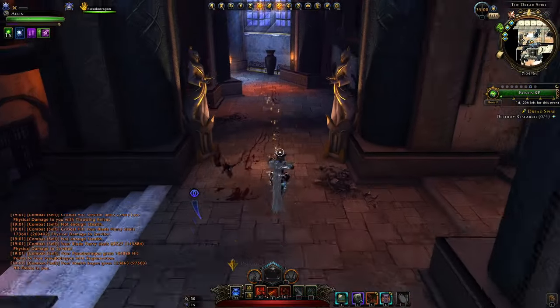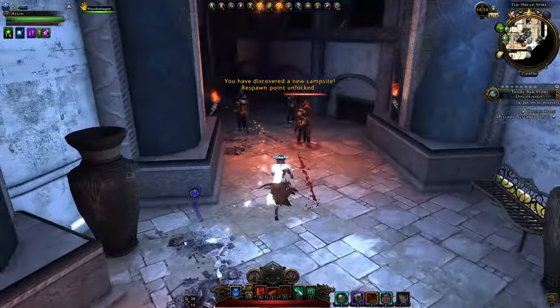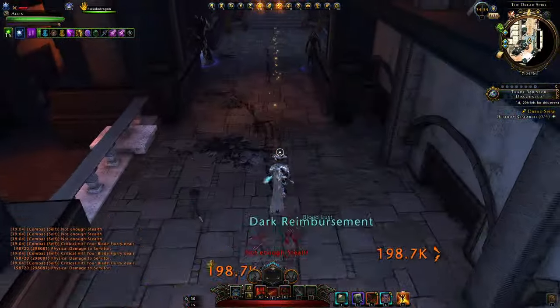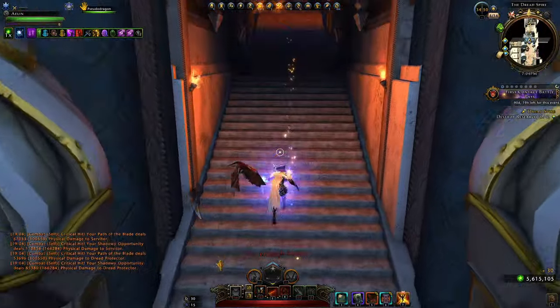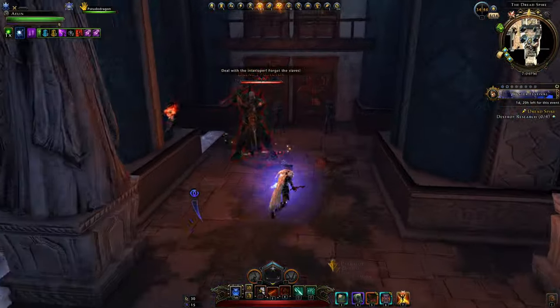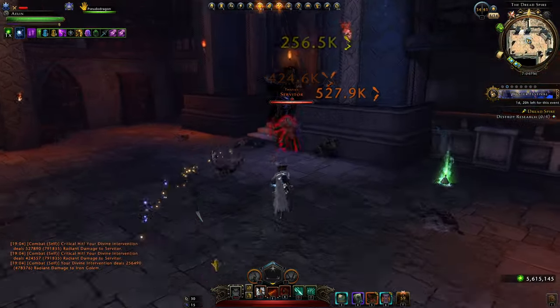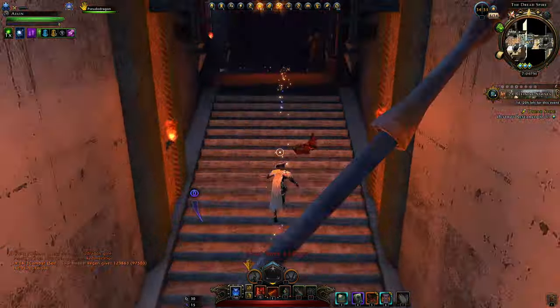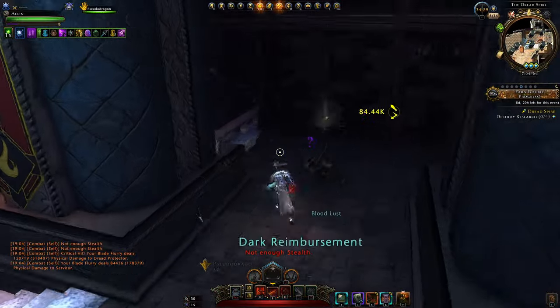Today we're just running Dread Spire as per the schedule — make sure to check that and the exact times. I just ran this for an hour and we got actually pretty good profits. We can get ourselves over 250,000 astral diamonds worth of those enchanting stones. I'm really surprised the prices over the week didn't actually drop lower than they are now.